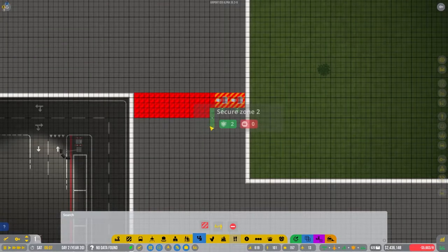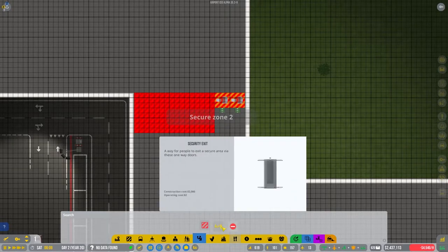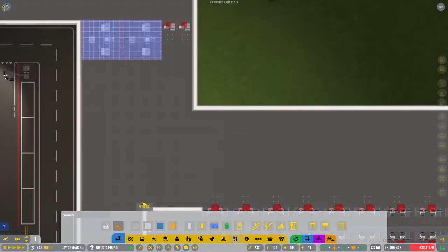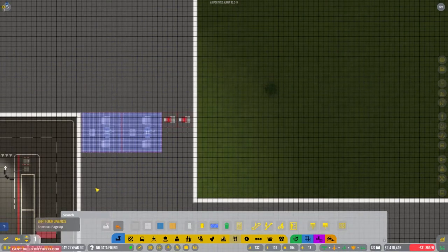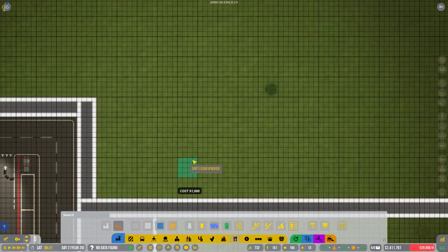I'm going to do three - so like that. Two will fit perfectly and then we will do the queues. The queues are maybe something we do later though. Now this is kind of tricky because this is not on the same line, but I think this should work. I hope it will work.